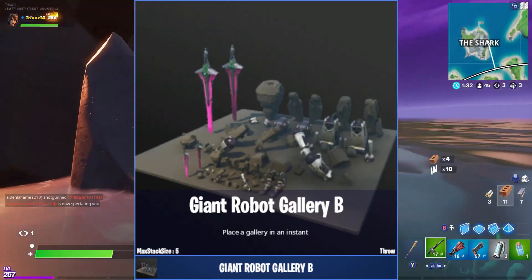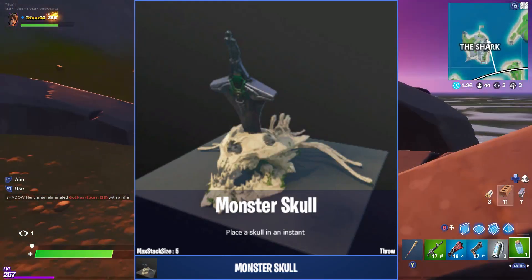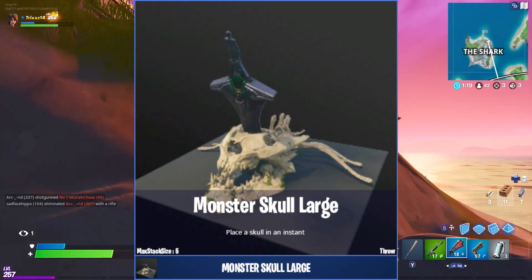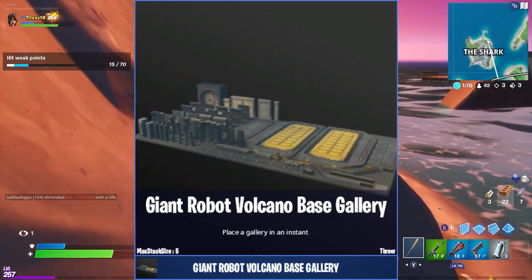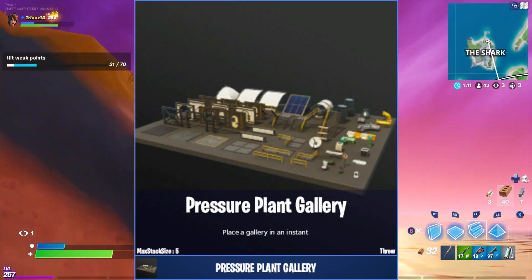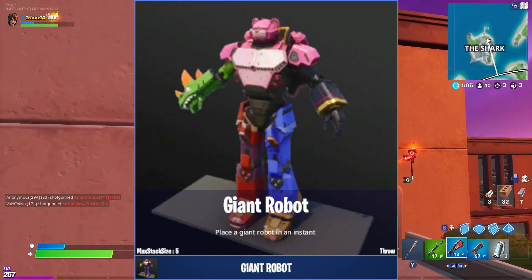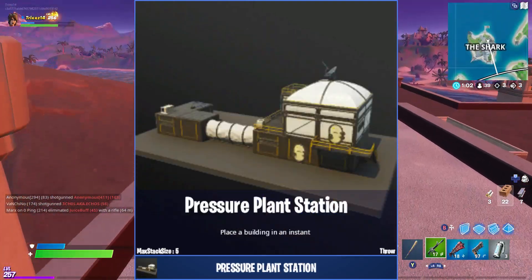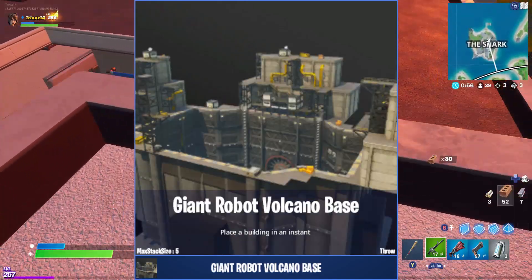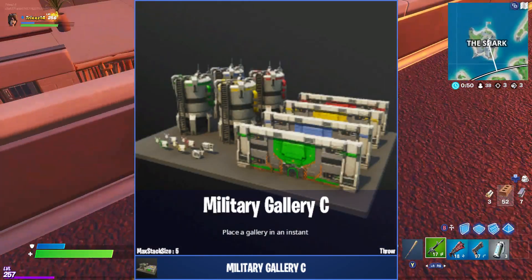The last thing I'm going to talk about is all these items that have been added into Creative mode. I personally am not a huge Creative builder, but I thought I'd include this because we don't get a lot of Creative updates covered. If you're always playing Creative and making maps, let me know what kind of maps you've made. I think being able to rebuild the robot or build your own robot type of thing would be really cool — I'd probably even try using some of these pieces myself.